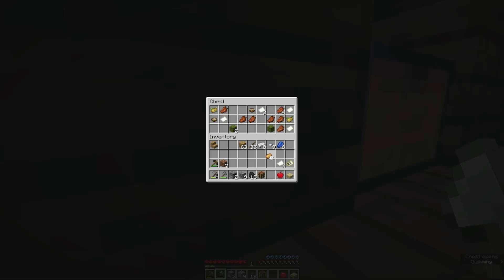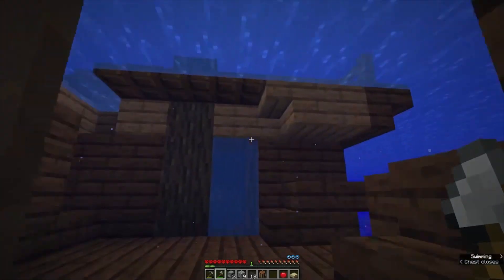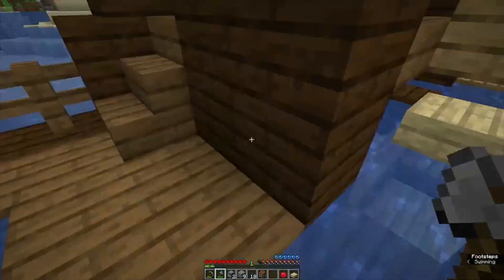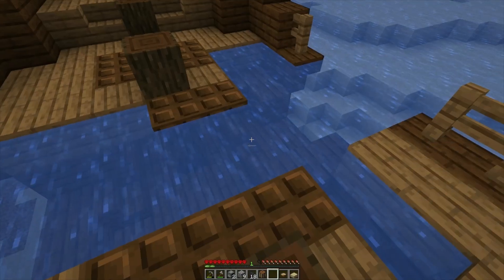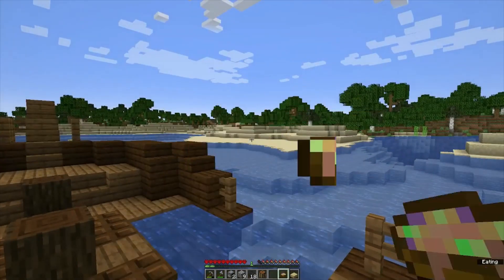This chest has potatoes and some more paper. Do we take the suspicious stew? Sure, why not — we'll try it right now. Let's see what it is.